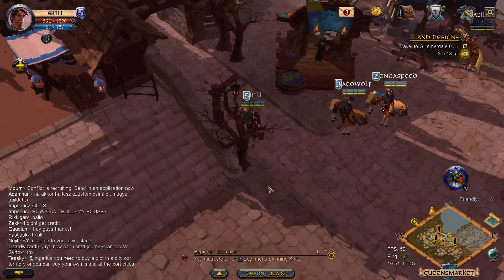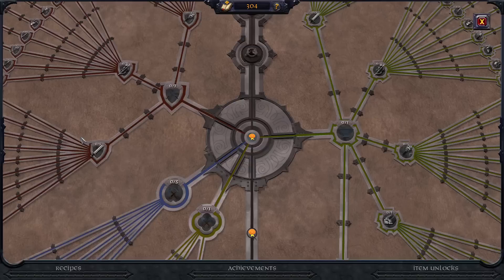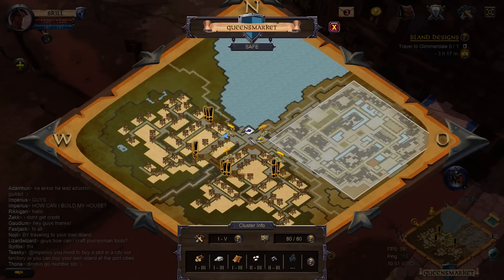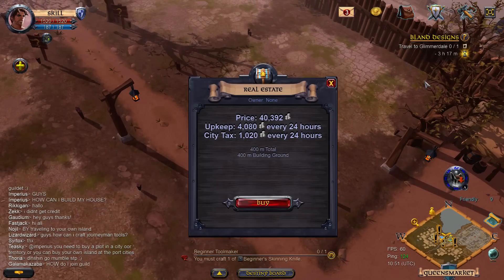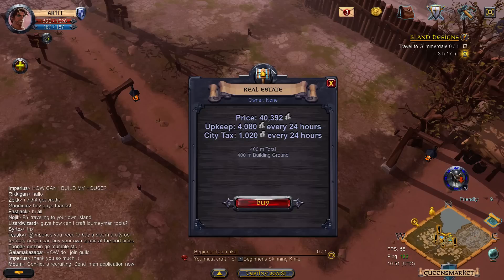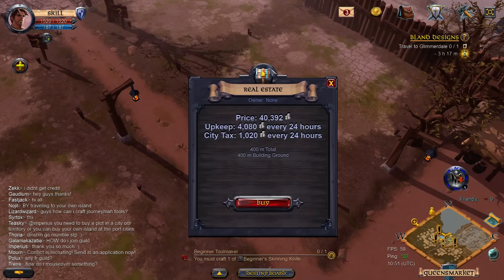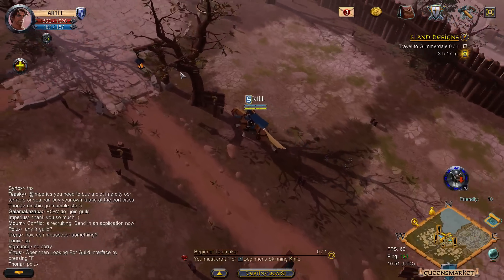I really like what they changed with gold and silver - you can't just buy everything with gold right away. You actually have to work to grab land. This is where all the player markets are. There's a down payment of 40,000 silver for this lot. It's about 400 square meters and you have to pay about 5,100 silver every day. So it's a bit of work - you really gotta actively play the game and get that silver.